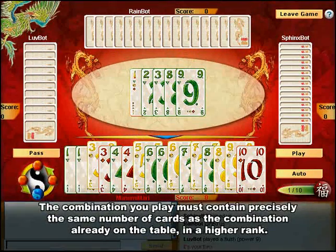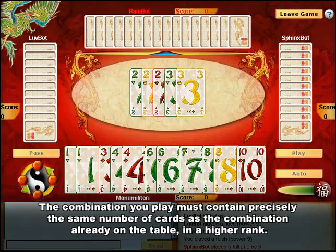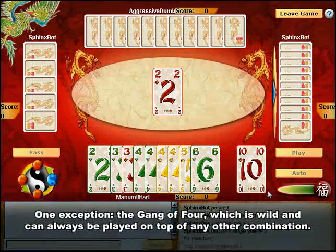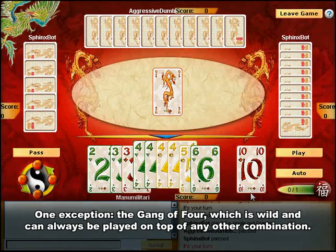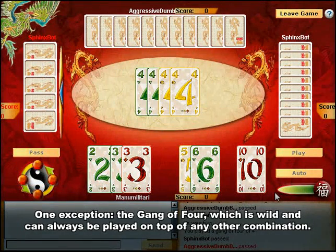The combination you play must contain precisely the same number of cards as the combination already on the table, but with a higher rank. If a 5-card combination was played, you may only play a stronger 5-card combination on top. One exception: the Gang of Four, or Four of a Kind, is wild and can always be played on top of any other combination regardless of the number of cards currently in play. The same holds true for larger Gangs like Gangs of Five, Six, or Seven.